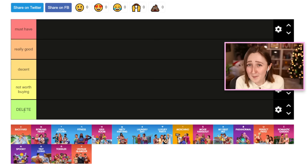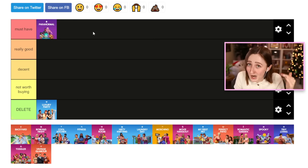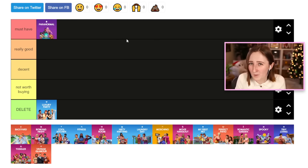This is just my personal opinion based on my gameplay. You might have the exact opposite opinion and that's totally fine. I'll walk you through what comes in the packs and how I use them, and I'll mostly base this on whether the pack is worth the money. The categories are: Must Have, Really Good, Decent, Not Worth Buying, and Delete — because I have some strong opinions. For example, Luxury Party is bottom tier, but Paranormal is top of the line.